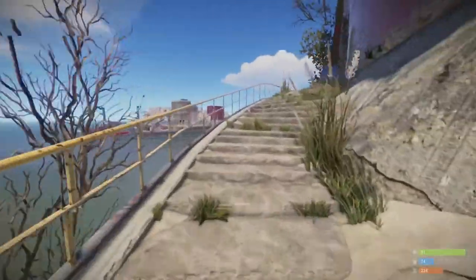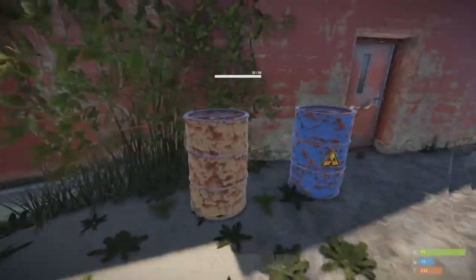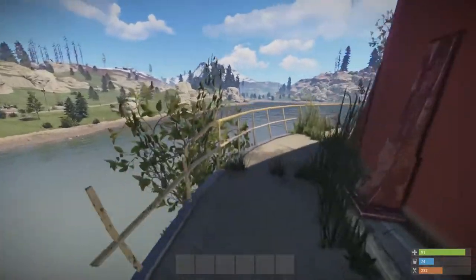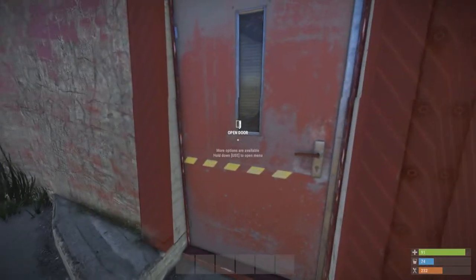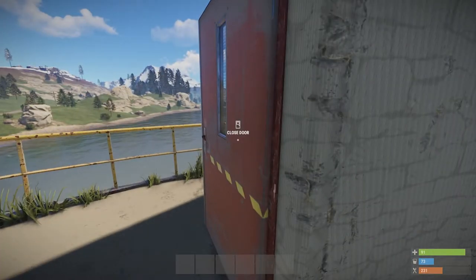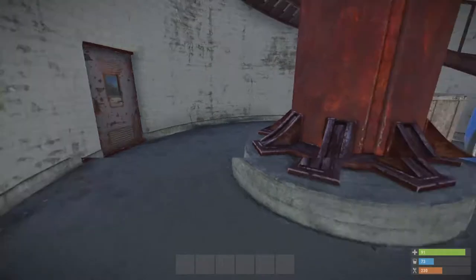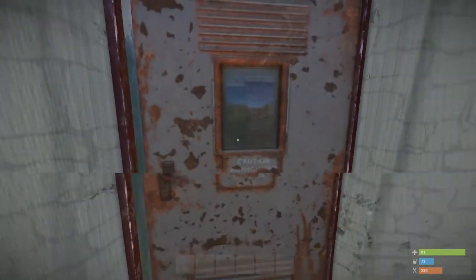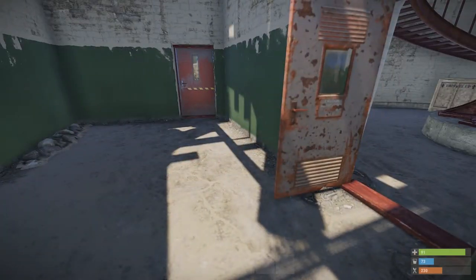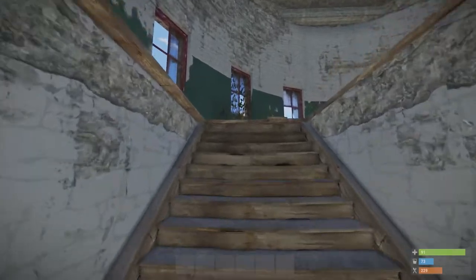Inside, once you've come up these stairs, you'll find some more barrels. There's two doors, one on each side. There's no real traps as such, but you will find that there's a few jumping puzzles — nothing too major. It's low tier loot, and because it's near the spawn, it's pretty easy to access.